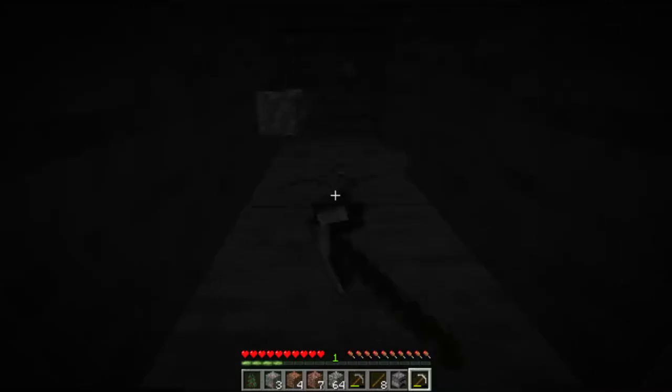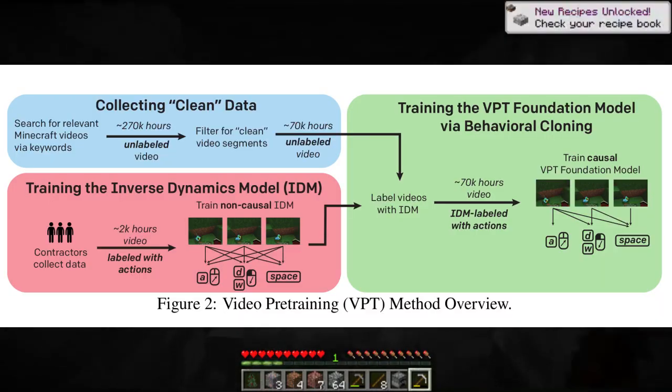The agent is initially trained to imitate the actions of human players. So given a trace of observations over a time period, it should take similar actions as a human player would. But most of the data they had was unlabeled, so they only had the video of the observations but not the actions.